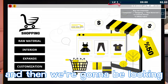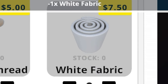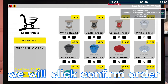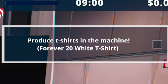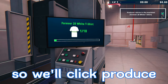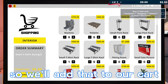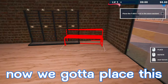Next we have to buy raw materials. Back to Shopping — we need one colored thread and one white fabric. We'll add those to our cart and confirm order. Next it's telling us to produce t-shirts in the machine. We go to the machine, press E to show products, and we produce the Forever 20 white t-shirt, which gives us 10 shirts. Now we need to buy a t-shirt rack — we'll add that to the cart, confirm order, and go pick up the box outside.